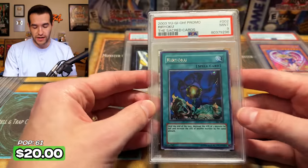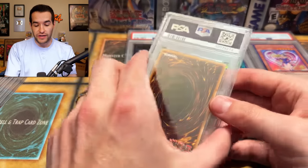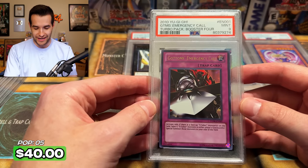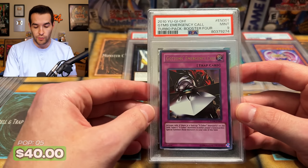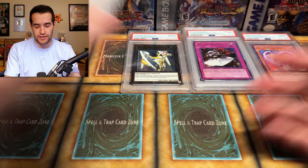Speaking of nines, we have Ryo-Kouki from The Sacred Cards. I remember a lot of these cards being minty, but I'm sure we'll get some nines and eights. It's PSA — we'll probably get some sixes at some point, just expecting it. But I have high hopes for getting some tens. We have an Emergency Call — got a nine. This was straight out of the turbo pack box that we opened.